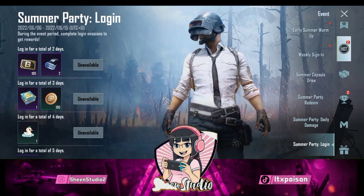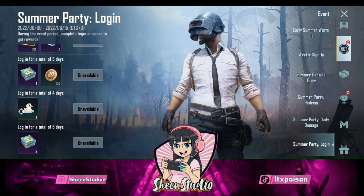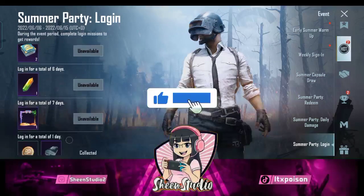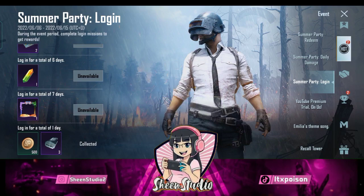You will also see the ring item to collect, plus damage stats. There is a login event — about 3 to 4 events — and in this you have a popularity box plus duck popularity. So that means your popularity increases.